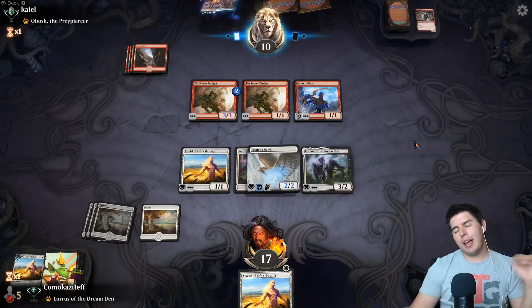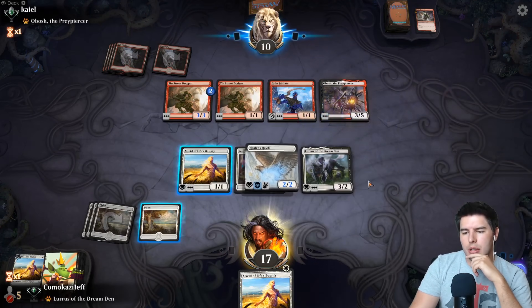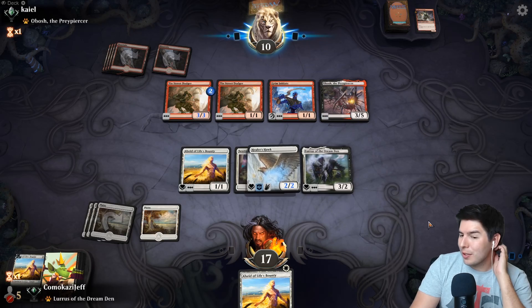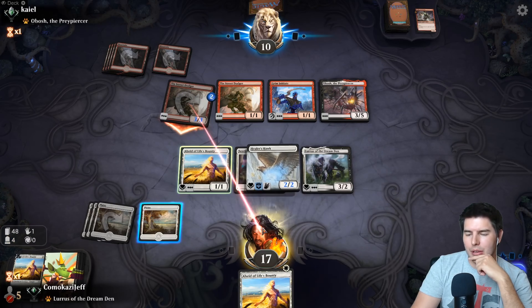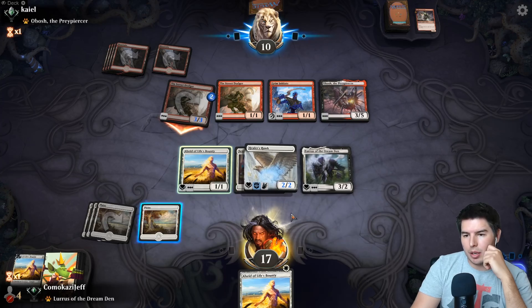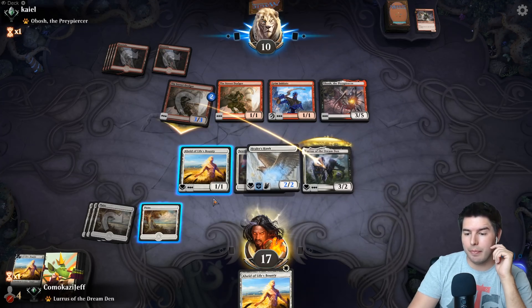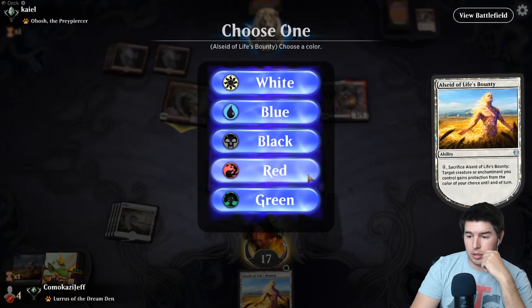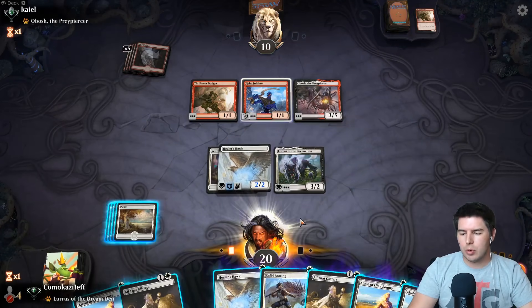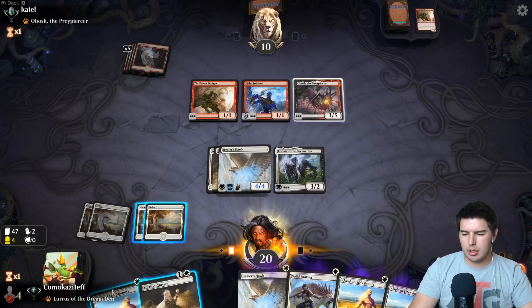Down to 10. Pass the turn. If they have like double removal spell we're in a lot of trouble - and that's just unlucky if they do. Obosh! We can also just like block Tin Street Dodger and give Lurrus protection, gain a bunch of life back, and then we get All That Glitters and All Seer Life's Bounty back - or we can still play another one. Yeah, I think that's the best play. Block with Lurrus. Give it protection from red. Because we have protection in hand and they played all their mana. All That Glitters in hand! Alright, so All That Glitters from the graveyard onto Healer's Hawk. Life's Bounty from hand.